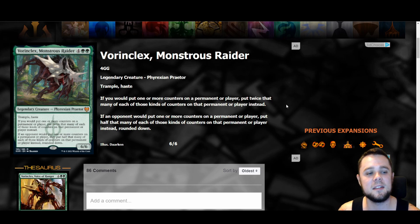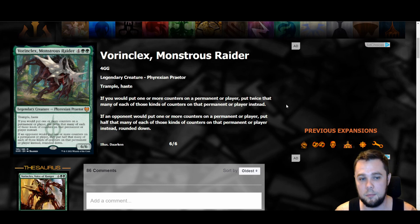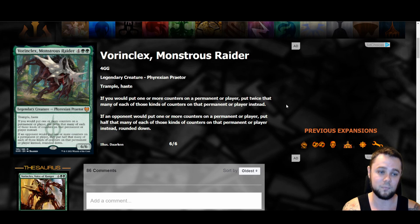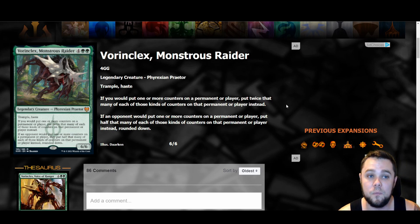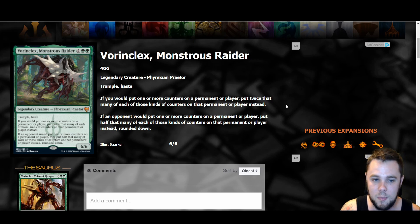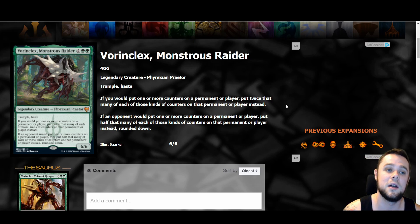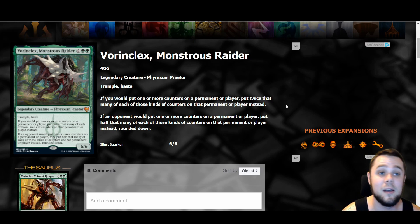Next up is our Phyrexian friend — Vorinclex, Monstrous Raider. This is a six mana six-six with trample and haste, which is already nice. If you would put one or more counters on a permanent or player, put twice that many instead. If an opponent would put one or more counters on a permanent or player, put half that many rounded down instead. This includes planeswalkers — it's basically a Doubling Season built into a creature. You play a planeswalker and it comes in with double the counters, so you can ultimate stuff right away. Opponents' sagas come in with zero counters and do nothing, planeswalkers get half the counters. Vorinclex just shuts sagas down. Super cool card with a lot of potential, and even as a standalone hasty trample six-six it's good.